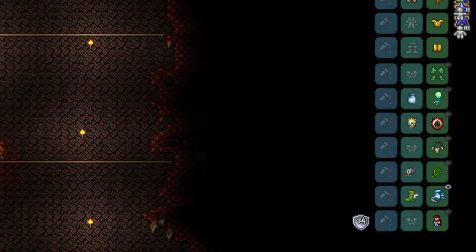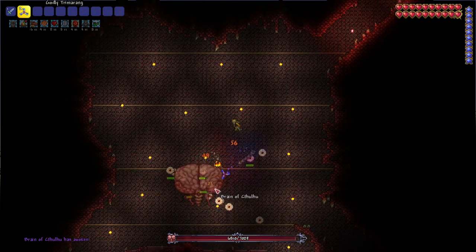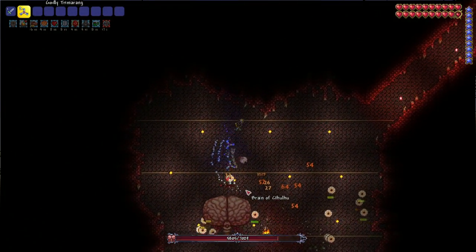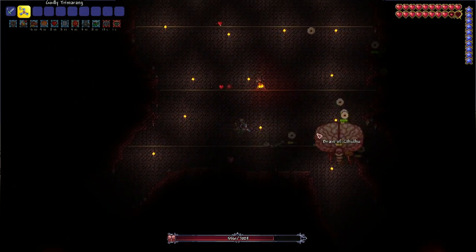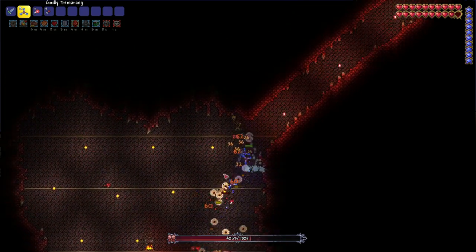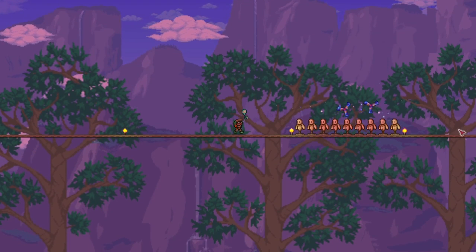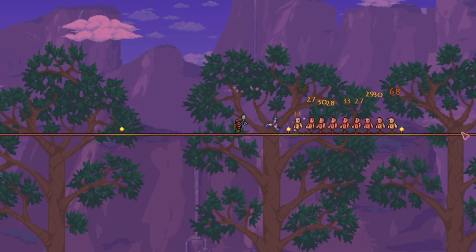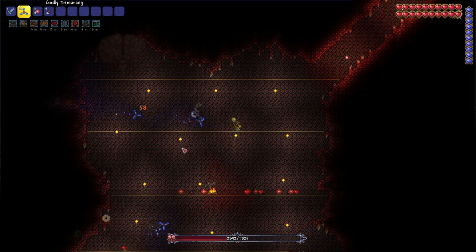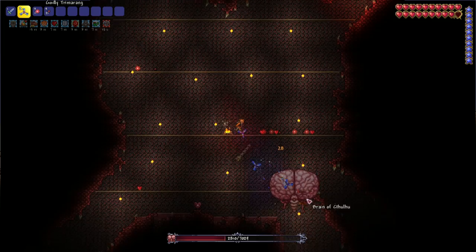I feel like the three projectiles of the weapon have a greater effect than one might first think, or for a different reason than someone might first think — especially in the Brain of Cthulhu and Eater of Worlds fights. I was pretty surprised at how well the Trimerang did against the Brain of Cthulhu, where it ran through the creepers in its first phase way faster than I thought it would. This comes down to a mechanic all boomerangs have: no piercing ability when thrown, but unlimited piercing when returning. Because the creepers group and clump everywhere, and because there are three projectiles, you have a higher chance to utilize this mechanic.